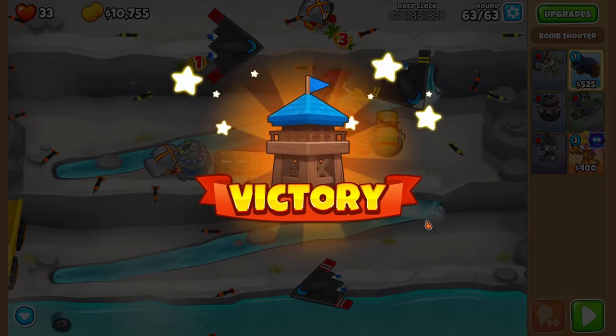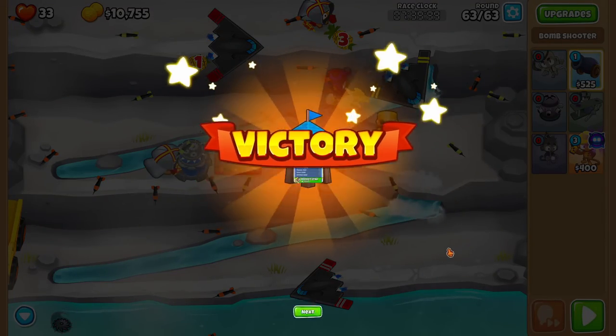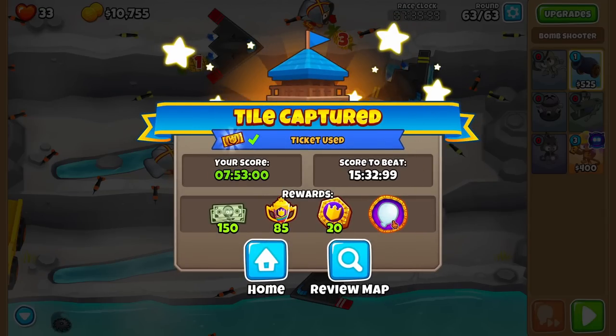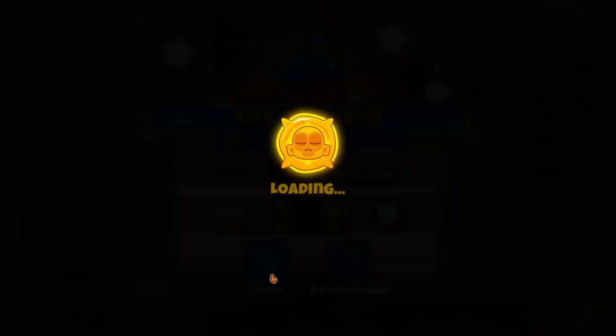GG — we beat that with a ton of time to spare. Granted, the person who beat this initially maybe got a really good time and it just decayed over time. But now we have the new relic tile to pop white bloons, which probably isn't that useful, but maybe there's an ice challenge.